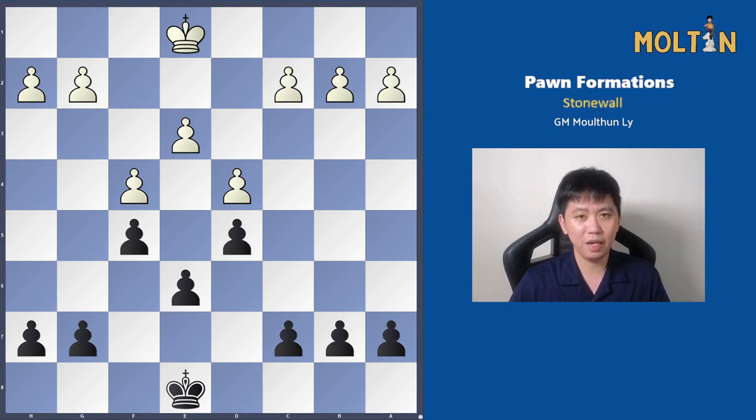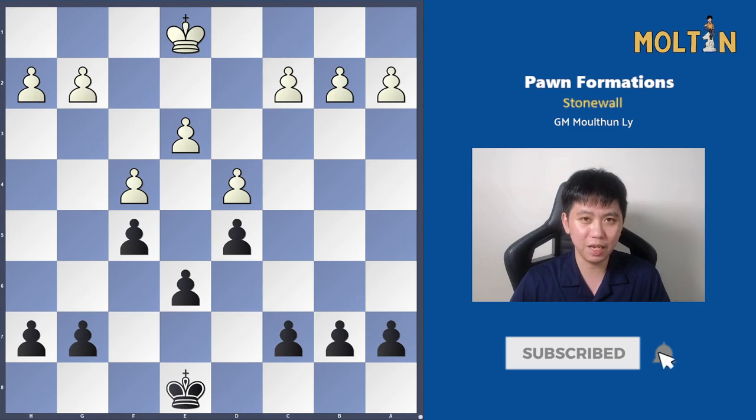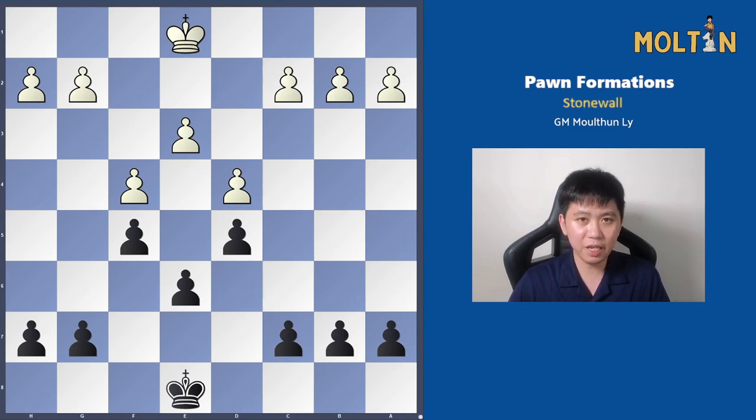Even if you don't play a particular opening which reaches these pawn structures commonly, it's still good to look at the videos, because then you'll know when a transposition might happen in one of your games, or your opponent is less likely to trick you into one of these positions without you realizing. I'm going to present the plans from both sides so you get a balanced view on how to play each position, and I'm going to start off with the stone wall formation in this first video.